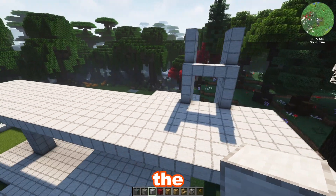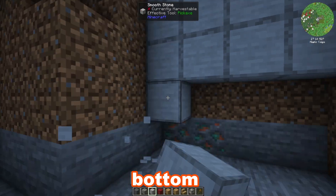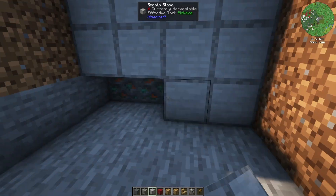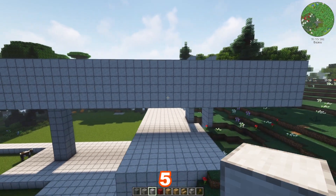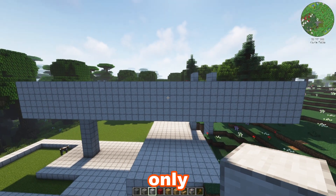Add two vertical walls that will become the sides of the stairwell like you see here. Extend the back wall all the way down to the bottom of the bottom floor. I extended the upper section to the right five more blocks. I also went up five more blocks, but I ended up lowering it to only four later on.